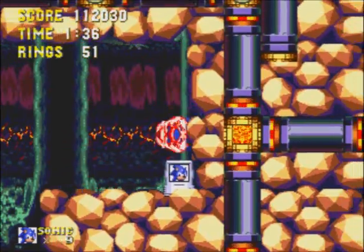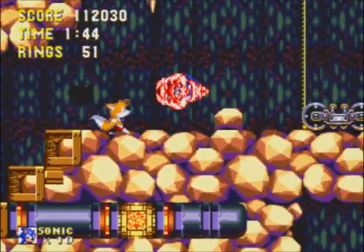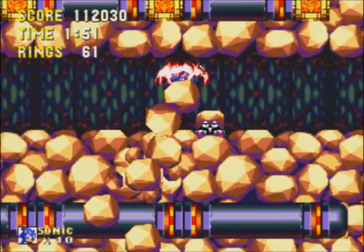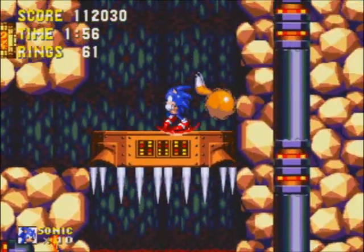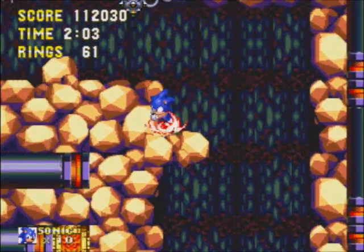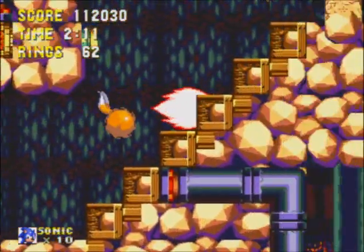You can actually get a one-up right up here if you go fast enough. The fire power-up is very useful in this level. Almost all of the attacks that enemies have outside of spikes and whatnot can't hurt you, which is kind of cool. It makes you kind of invincible, but not completely, because there are so many spikes, like that wrecking ball, and a whole bunch of other things that just want to kill you.